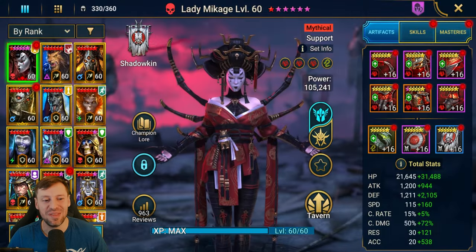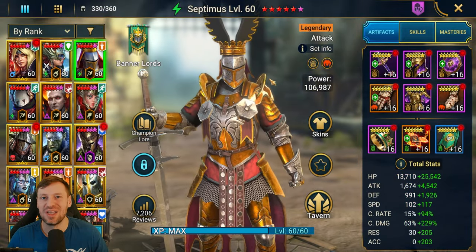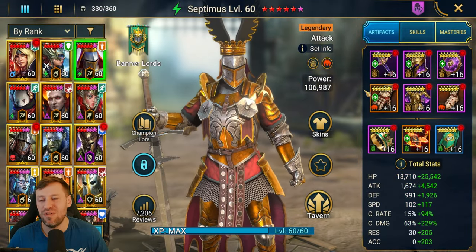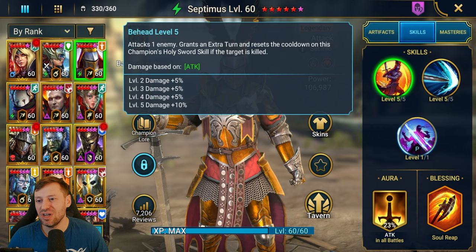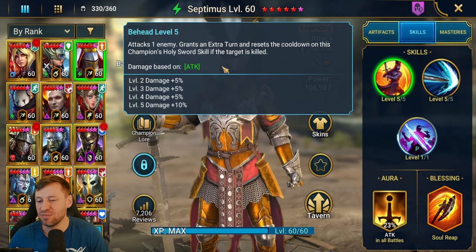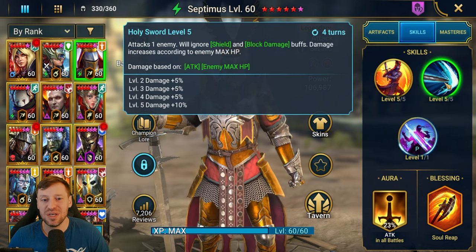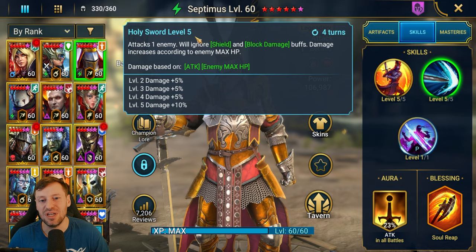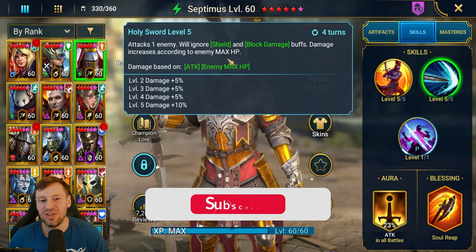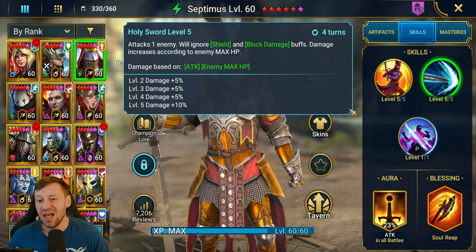Septimus is one of the OGs in the game, one of my favorite champions - he is just a killing machine. He is so fun to watch. His A1 will just pop off, he can blitz through waves and pick them off one by one. His A2 just absolutely slams - ignore shields, block damage - and he's a max enemy HP damage champion.